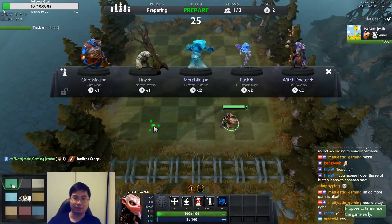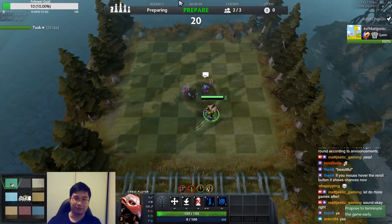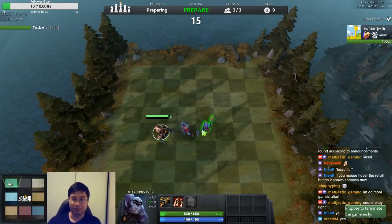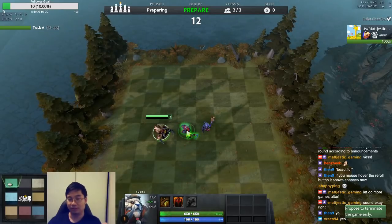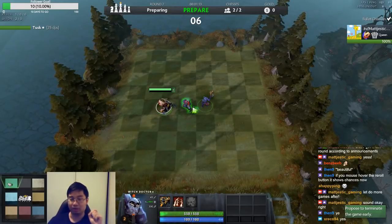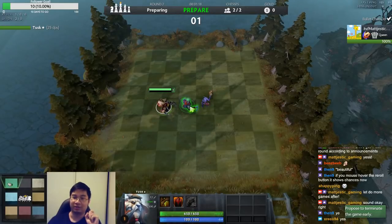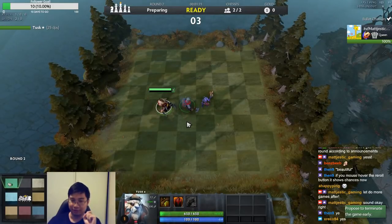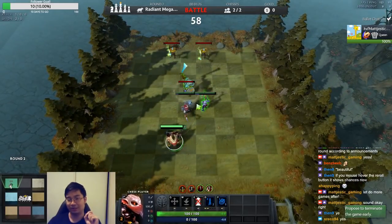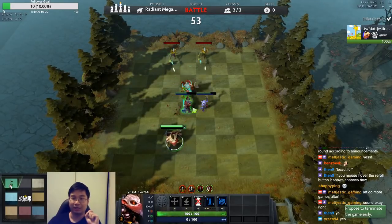For the second neutral round, this particular positioning allows both units to share damage evenly. This is quite important because if you have a Tusk here and a Witch Doctor here, you can still pass this round since those are solid units. But if you had a Furion, Enchantress, or Drow Ranger, you will lose simply because they will focus on one unit and then the next. So if you have weak units like Enchantress one-star, Furion one-star, or Drow Ranger one-star, you want them to share the damage evenly.